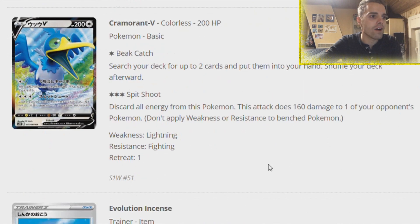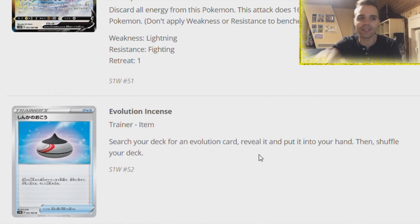We have Cramorant V - another V card, very interesting. It can search your deck for two cards and put them in hand, pretty much like Hoopa GX. Then we have Split Shoot for three Colorless energies - very splashable in any deck that has energy acceleration. Maybe in a Rillaboom deck, Malamar deck, or a Welder-based deck. Discard all energies from this Pokemon, then snipe 160 damage to one of your opponent's Pokemon. This card is designed to take out Dedenne which has 160 HP, or finish off a VMAX Pokemon that retreated to the bench.